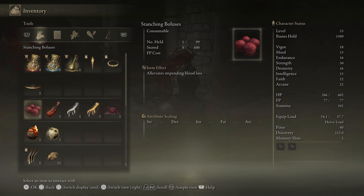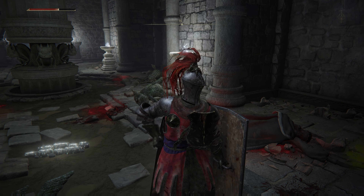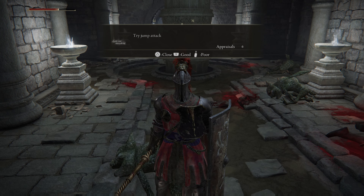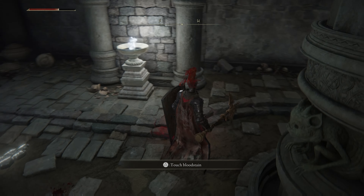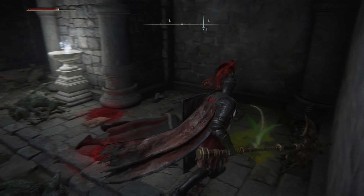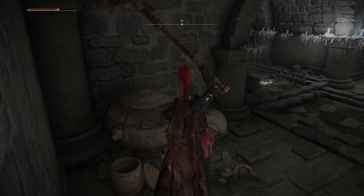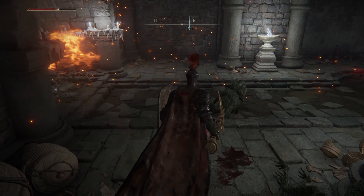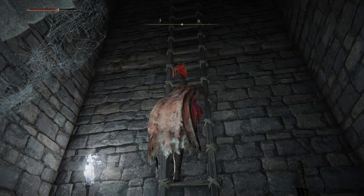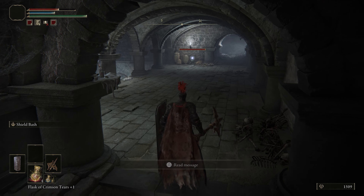Now we're just gonna — oops, that was a waste, but that's a good thing to use. Try jump attack. Some of these messages on the floor don't make sense. Off we go. All right, I'm gonna go up.